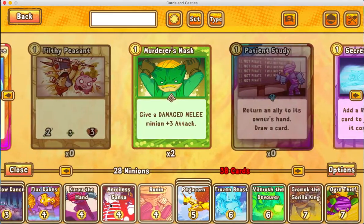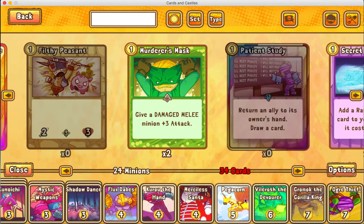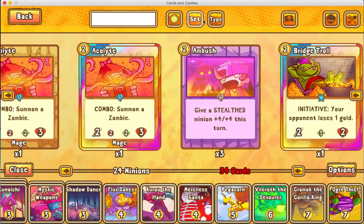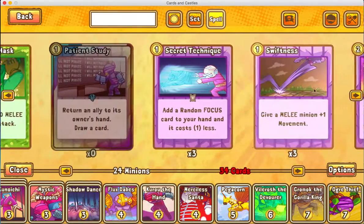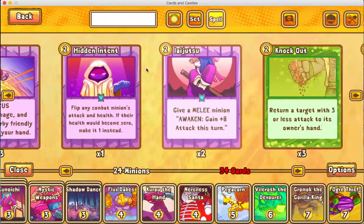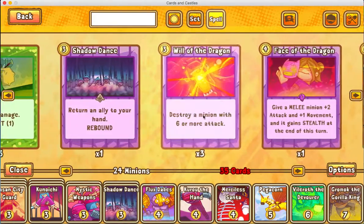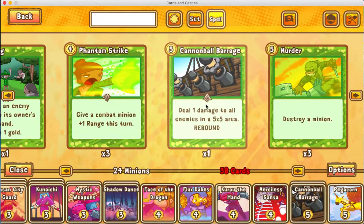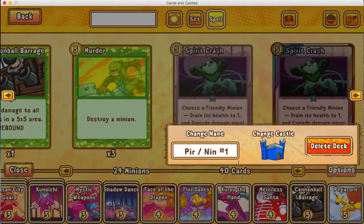I have 28 minions — that's a little much. So I'm gonna take out two Pegacorns and the Ronin, and now I have six spots for spells. We'll put in Shadow Slip, Face of the Dragon, two Cannonball Barrages, and two Spirit Drains. And there you go — now you've got your deck.